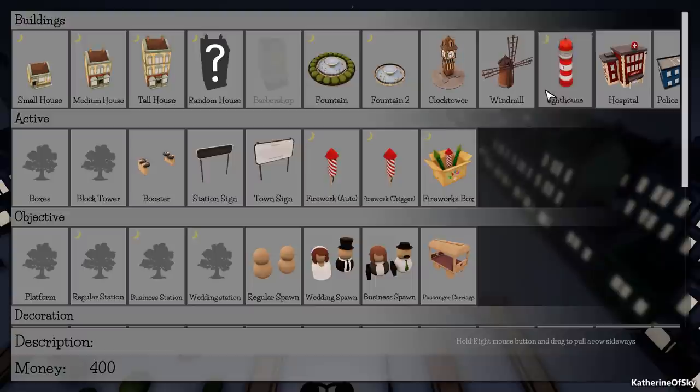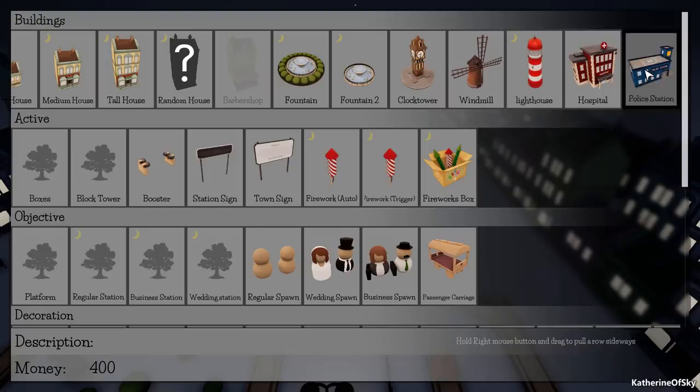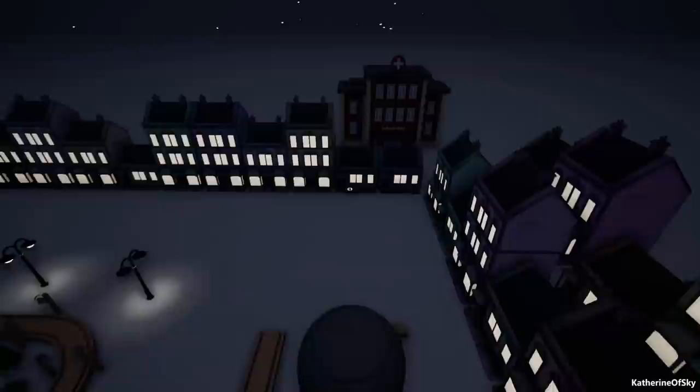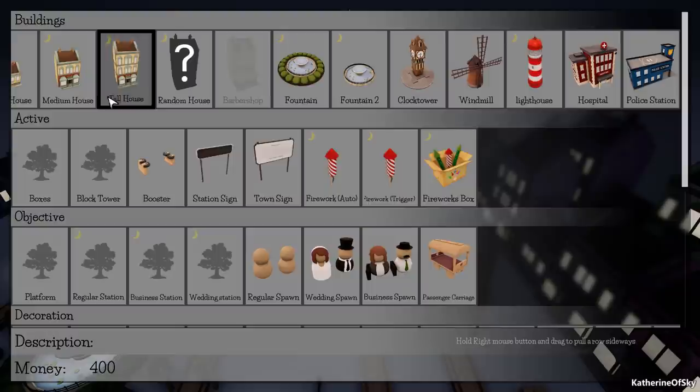We've got the windmill which is brand new, which we saw going around. We've got the lighthouse, hospital, and a police station. So can we build a hospital somewhere in case our peeps get injured? Let's put it like behind here — yeah, there we go, that'll be fine. That one doesn't seem to light up at night, but a lot of them — the ones with the moons — do. They all have lights in them.